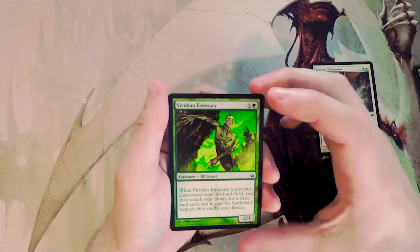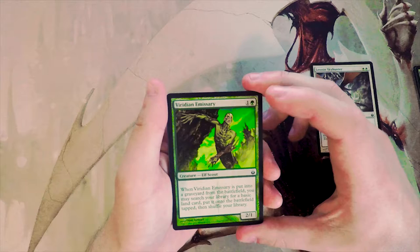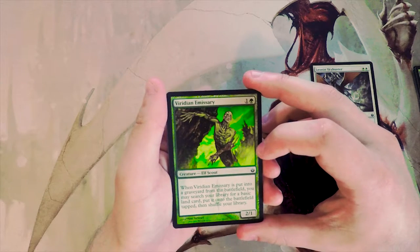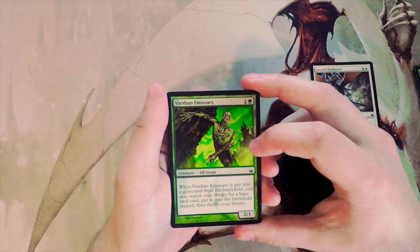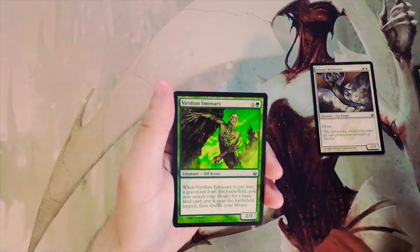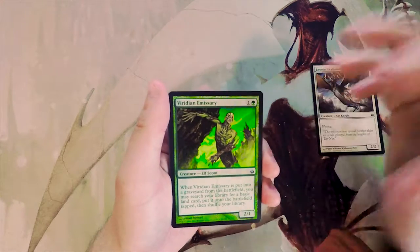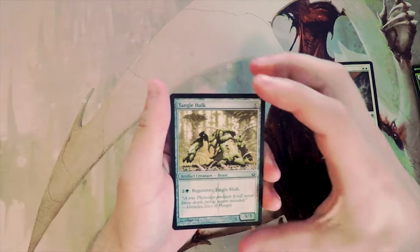Viridian Emissary is a two-one for two elf scout. When it's put into the graveyard from the battlefield, you may search your library for a basic land and put it onto the battlefield tapped. I like this card — not as much as the Skyhunter — but it does ramp you when it blocks or gets destroyed, so not bad.